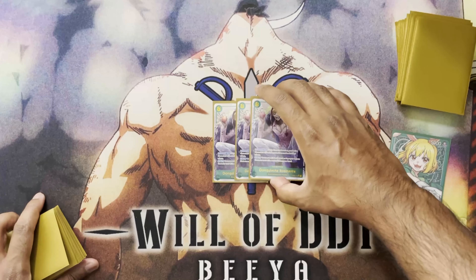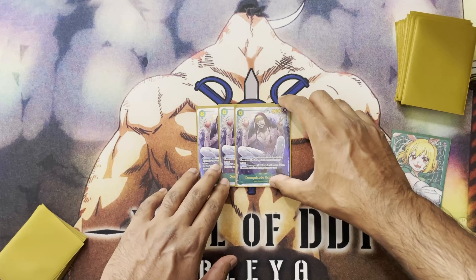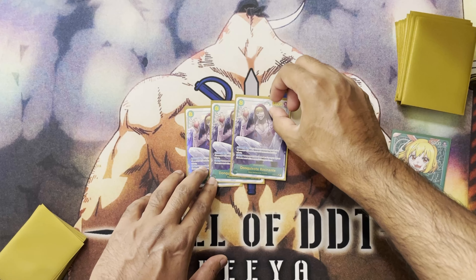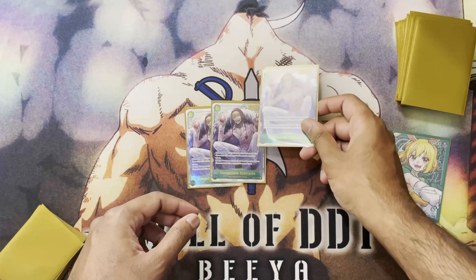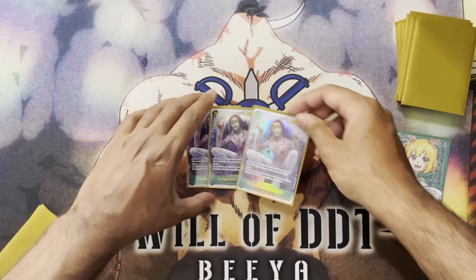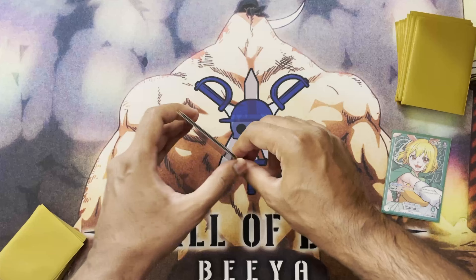We run three Rosinante. You want to see it but don't have to. We have twelve five-cost targets, which is fantastic — you can play out Bonnie, Inurashi, Nekomamushi, or Carrot with this. It protects them from being KO'd, and him being an 8K body is also significant. It's just really good.